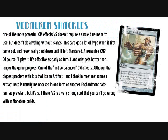Dimir Shackles is one of the more powerful Control Magic effects. It doesn't require a single blue mana to use, but doesn't do anything without islands. This got a lot of hype when it first came out and never really died down until Standard rotated. A reusable Control Magic effect — of course it's overpowered. It's effective as early as turn 3 and only gets better the longer the game goes. The biggest problem is that it's an artifact, and artifact hate is usually main-decked, but it's still a very strong card in mono-blue builds.